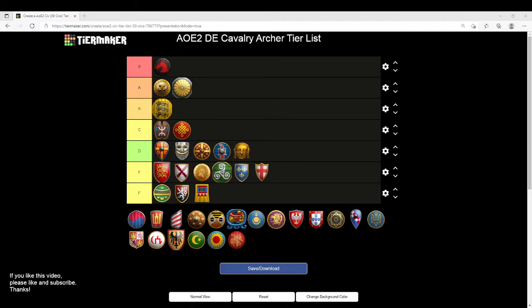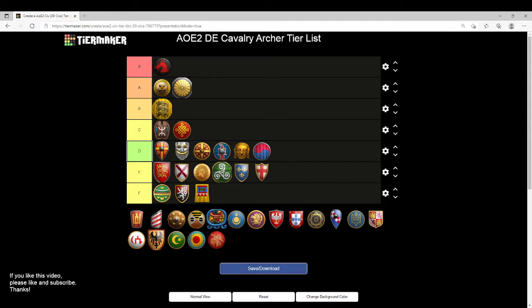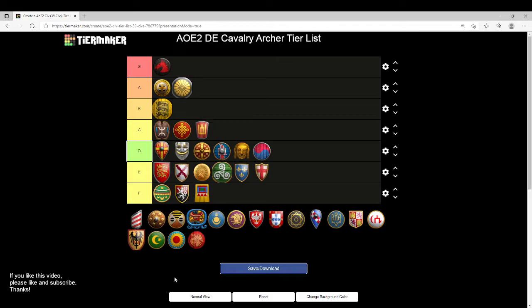Koreans are going to find themselves also in D tier. You're missing Bloodlines and Parthian Tactics, and you don't have any real bonus that helps you get to them — easy decision. Lithuanians are going to go into C tier, like Berbers. You're only missing Parthian Tactics. Easy day — C tier.